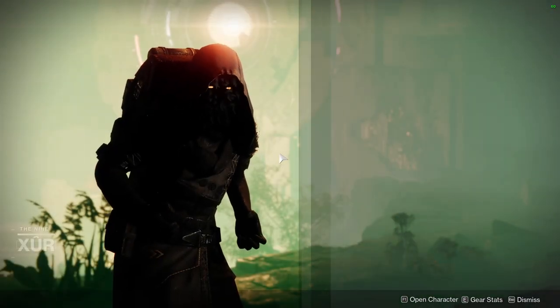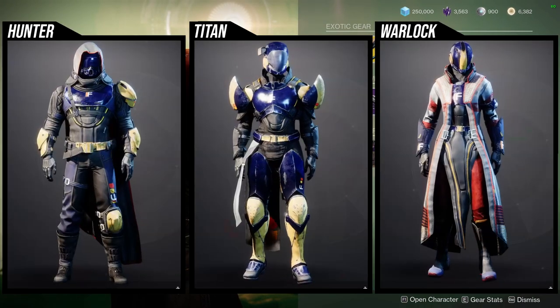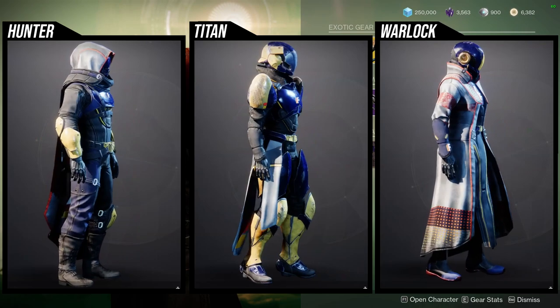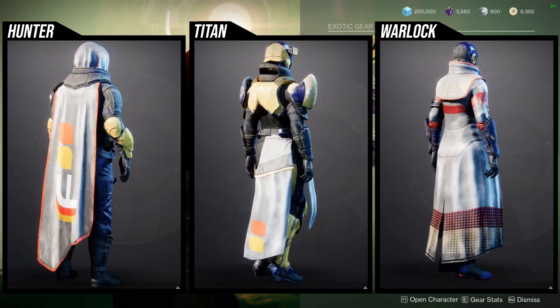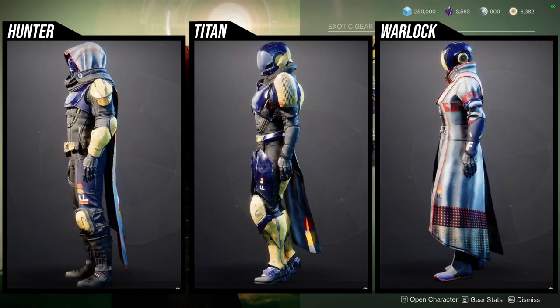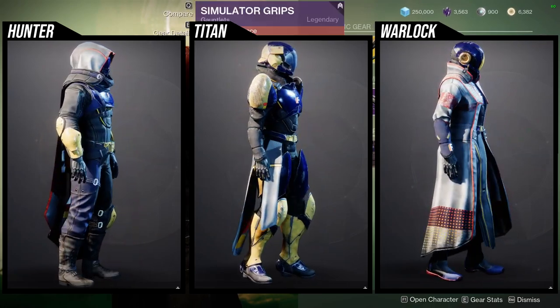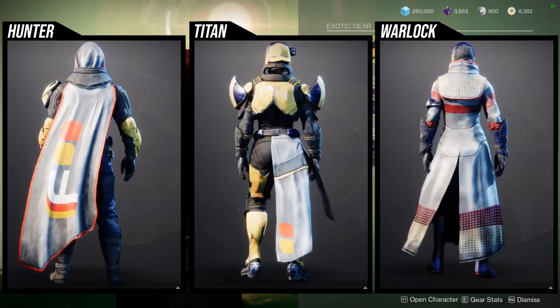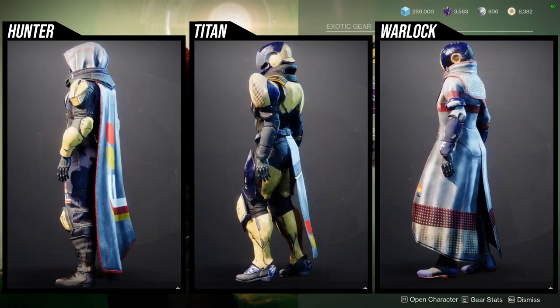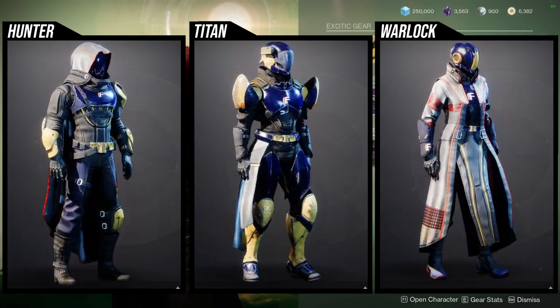For Xur, this is where it's going to be pretty annoying. He is selling the simulator stuff, which is unfortunate because he always sells this. It is also unfortunate because Ada also sells it as well, so most of the time it's going to be double dipping. It's very annoying because I kind of wish we just got more armor instead of the simulator stuff, because again, we always get this set. But we'll look at the armor first and then we'll look at what else he's selling.